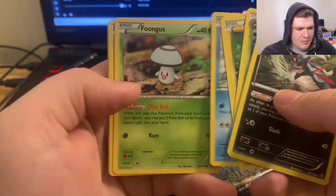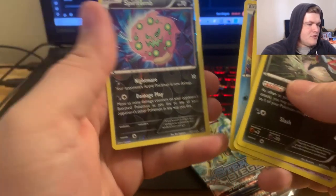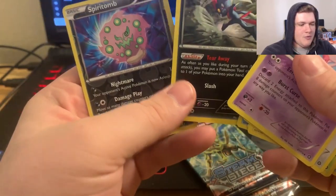We have Weavile, which is probably the gosh darn rare, Joltik, Bergmite, Fungus, Mankey, Shellois, and Spirit Tome as the reverse. It is three to the back — Weavile was the non-holo rare.